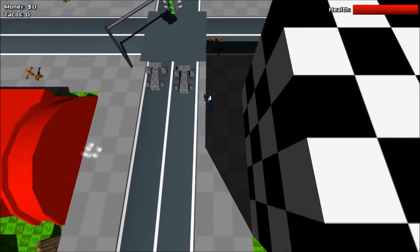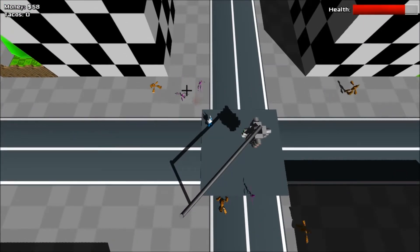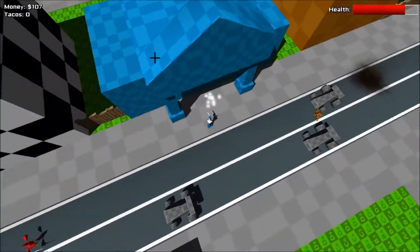You can get money from shooting pedestrians or robbing banks. Those are currently the two ways to go about doing that. You can see on the top right — on the top left — he tracks your stats.